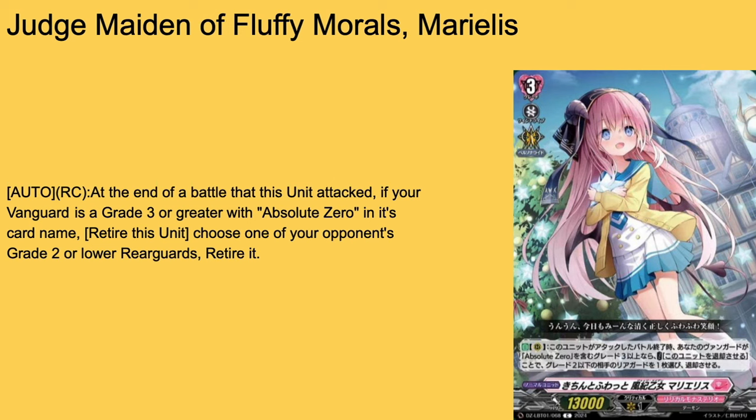Then we have Judge Maiden, a Fluffy Moral Is My Radius, grade 3 on 13k base. I love her art — the school in the background looks so good, her pink hair looks great. Auto rearguard — at the end of the battle she attacks into anything, if your vanguard's a grade 3 or greater Absolute Zero, retire her and choose one grade 2 or lower rearguard to kill it. The best part is you can swing this into an opponent's front row rearguard, kill her, and then kill the other unit. I actually like this grade 3 a lot — it sets up combos for later cards, so 4-of in my opinion.